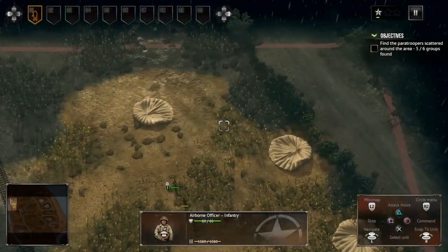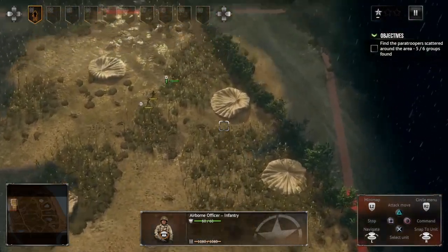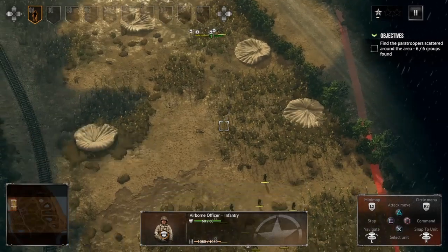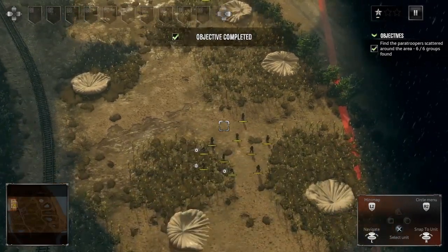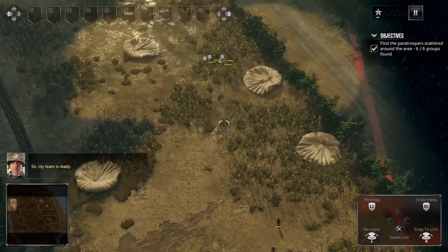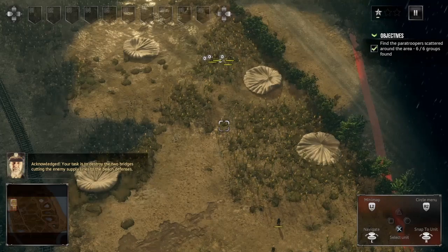Let's check the parachute sites — we have one more group to go, that's not really a group, that's one guy on his own, but okay, the more the merrier. We can actually combine all of our troops together now.